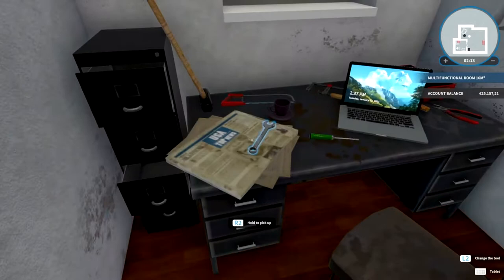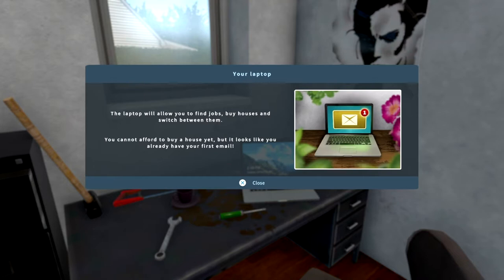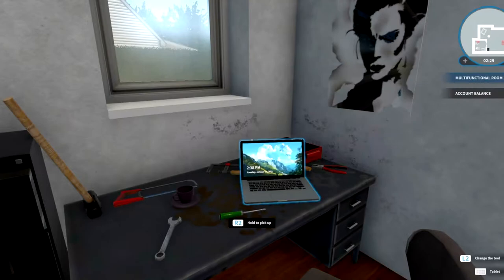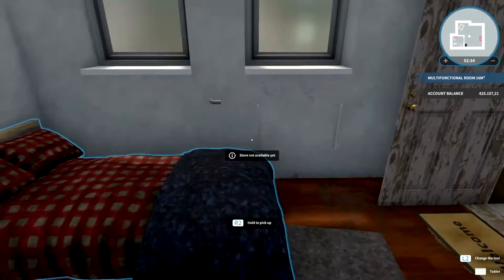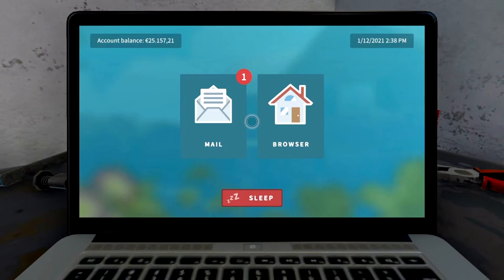Yeah, a little bit of a mess in here anyway. Let's just tidy this up a little bit real quick — I'll probably work off camera. Just tidying all this up. Okay, your laptop will allow you to find jobs, buy houses and switch between them. You cannot afford to buy a house yet, but it looks like you already have your first email. We'll check that out now in a second. Got a bit of work to do in here — the radiator, tidy up, rip all that out. Let's just get our email.